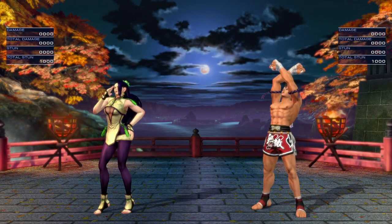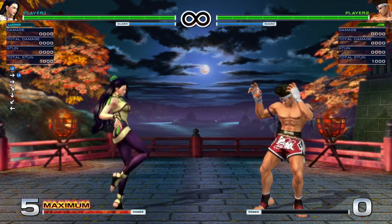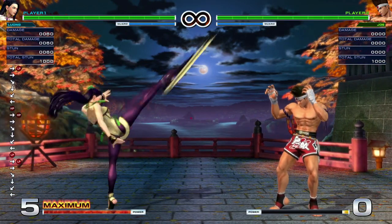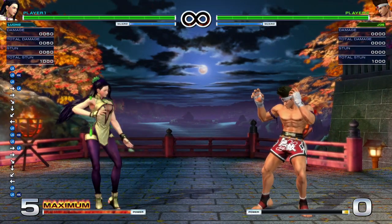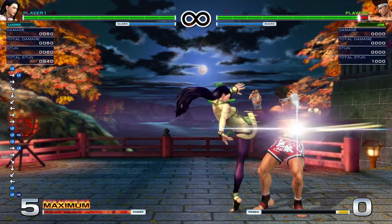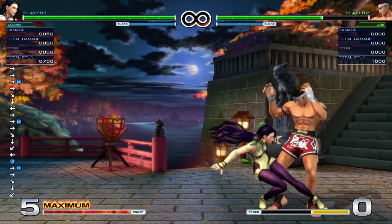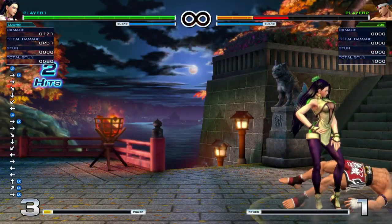One of the big things with Luong that I struggled with initially was cancelling her knee moves — her quarter circle forward punches plus light kick. It's really weird. This move right here, I call it kicks because it's the one I use most often, but you get two of them with punches. To get the super, you have to actually be really quick about it — you basically have to do the motion before it actually hits. You have to be mad fast about it.